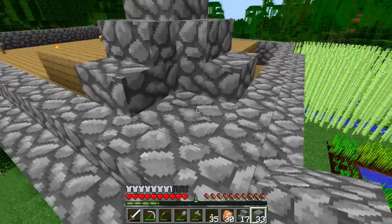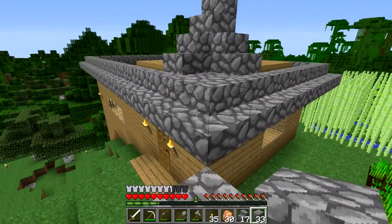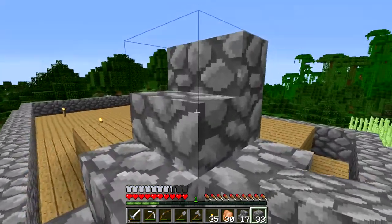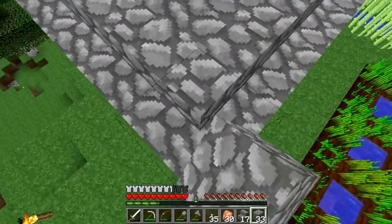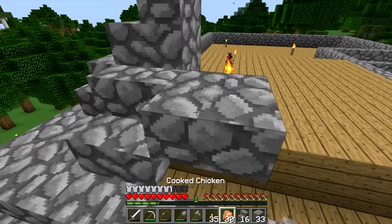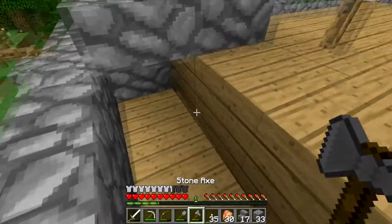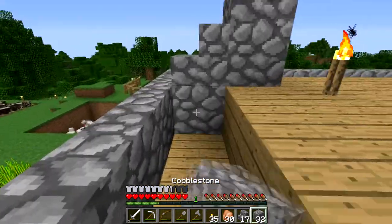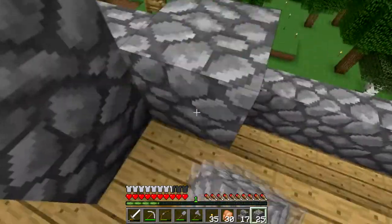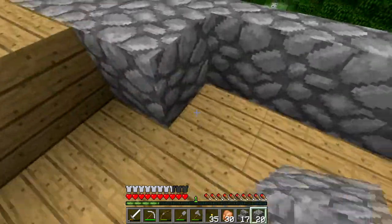Do you think that looks good? Put a half slab there. Yeah, half slab. And then up here we'll do what we did right here. Let's try that, let's see how that looks. I don't want it upside down. I need to fill in this whole layer here so it doesn't spawn any mobs, even though I know no mobs can spawn in a one-block area.